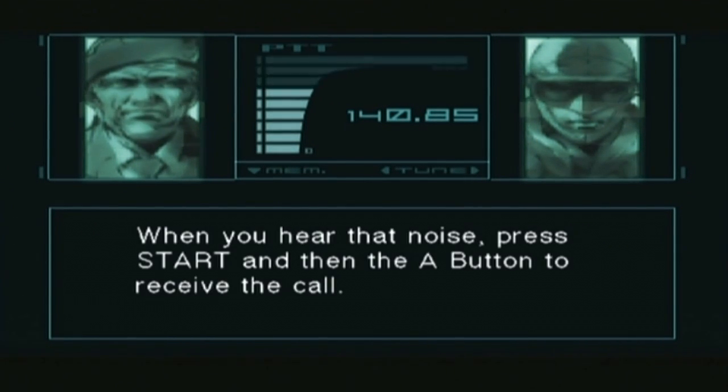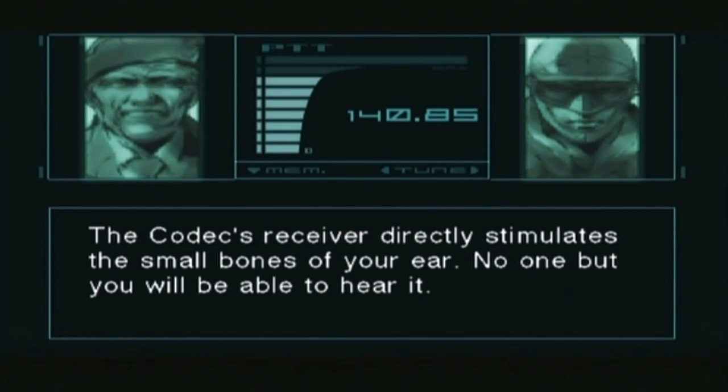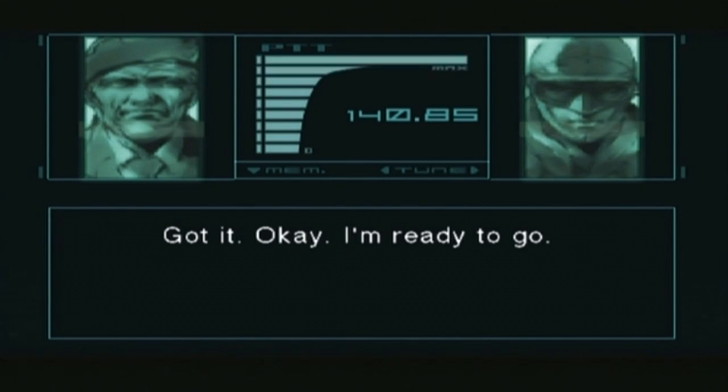When you want to use the codec, push the pause button and then the A button. When we need to contact you, the codec will beep. When you hear that noise, press the pause button and then the A button to receive the call. The codec's receiver directly stimulates the small bones of your ear — no one but you will be able to hear it. Got it. Okay, I'm ready to go.